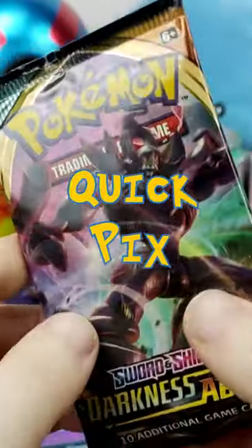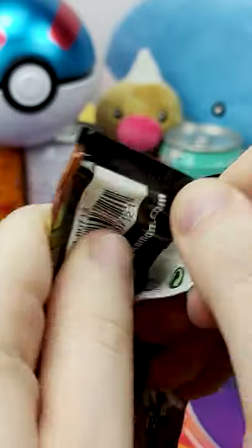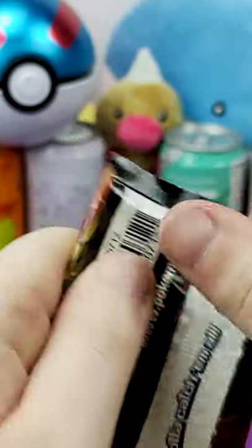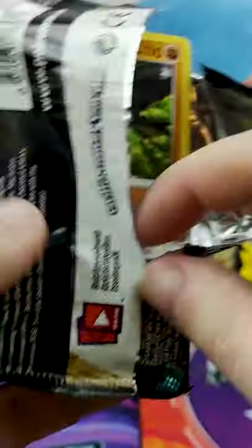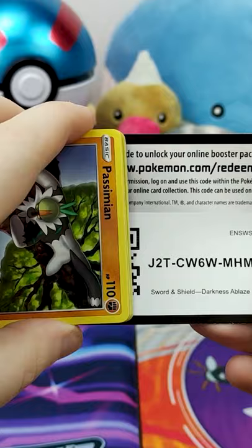Let's go with Darkness of Blaze because that's the most recent — it's the most recent pack in the tin. We get two of them, so let's open it now and then we'll open our Sword and Shield Base next.